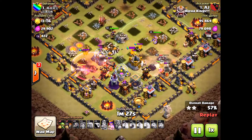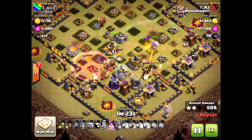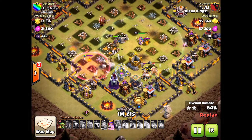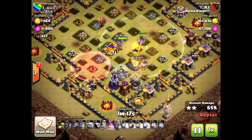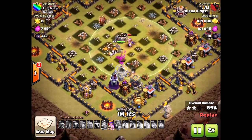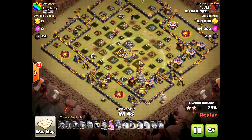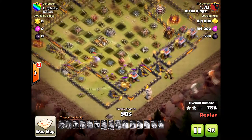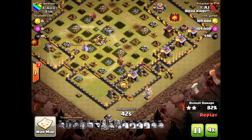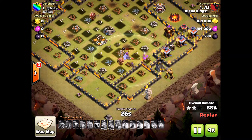Amazing three-star attack from AJ - I love it! Yes, it did come down to the wire, but his heroes were strong enough. As you can tell, there are only two defensive units left - those two archer towers - and from here it's going to be a three-star victory. Very impressive. That's a max Town Hall base, and it just goes to show that base design is very critical when it comes to Town Hall 11.